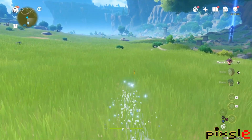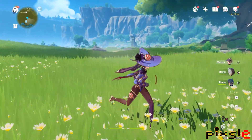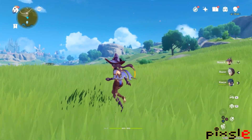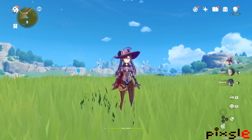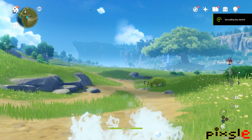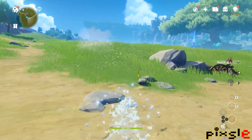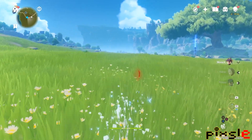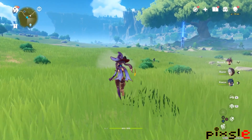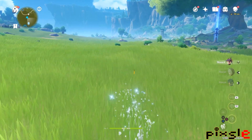Directly related, we have the units that improve stamina when running and let you go further than usual — these are Razor and Kaeya. I actually have both of them in this reroll account and tested running with different configurations: just Mona, then one of them, then both of them in the party. I didn't really feel any difference between one unit versus two units augmenting running stamina, so it's safe to assume they don't stack — just keep one or the other.